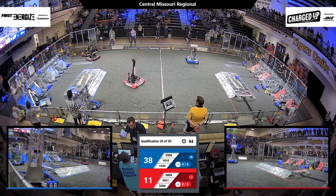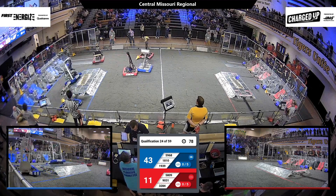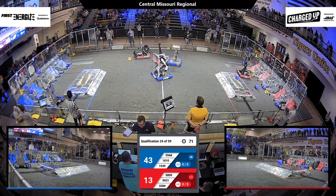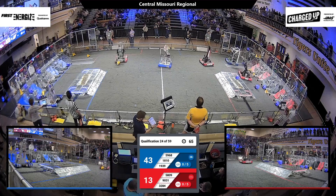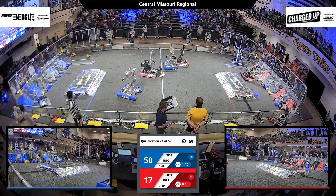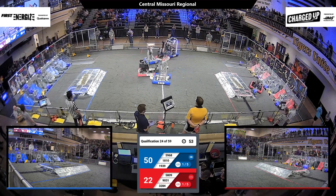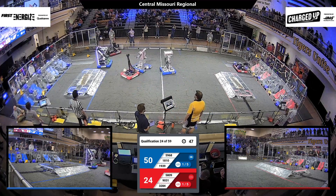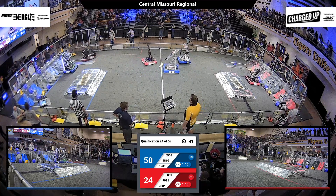Right now the Blue Alliance has a 38-11 lead. 3284 scores a cone in the bottom node. 60 seconds left in the match. 50-17 score in favor of the Blue Alliance. 3284 attempts to score a cube, and they do finally.